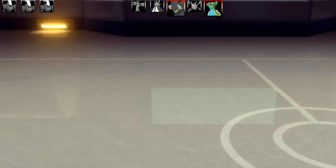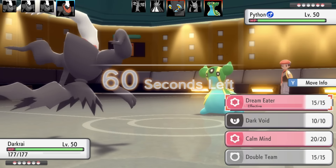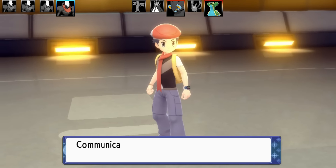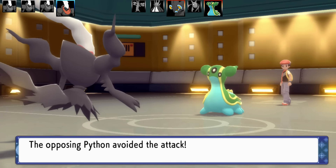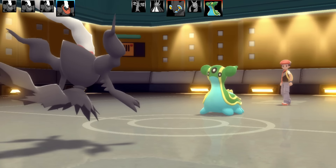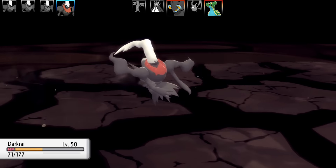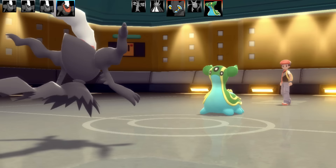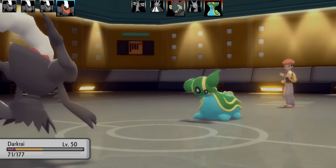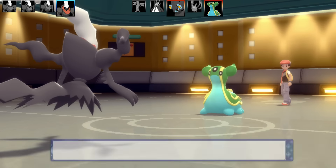Next Pokémon is another Darkrai — this is the Dream Eater/Dark Void/Calm Mind/Double Team set. I go for Dark Void, which is very inaccurate. The first one misses. Gastrodon is still confused but gets an Earthquake off. Dark Void misses again and Gastrodon hits with another Earthquake. That earlier Swagger is really biting me in the backside. Things have gone downhill fast — that's the end of four of my Darkrai.